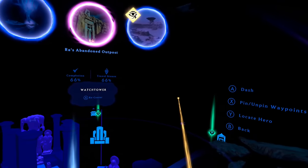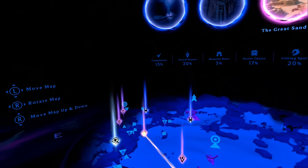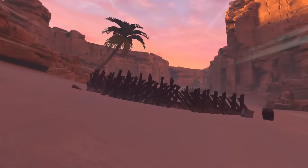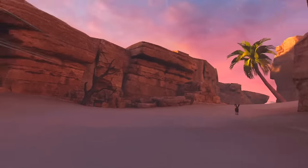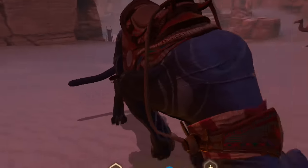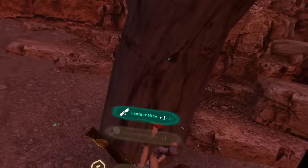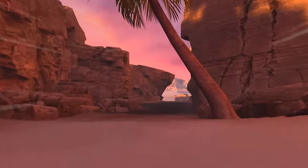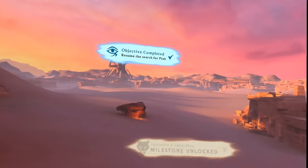Advanced tip number three: always use the map for fast travel. Every time the game asks you to move from one point to another, if it's far away, use fast travel as a habit. This significantly reduces overall playtime and gets you to storyline points and better loot much quicker. New players may get lost in the story or awe of the landscape, but advanced players will want to fast travel constantly — just like in Skyrim.